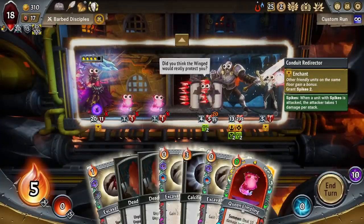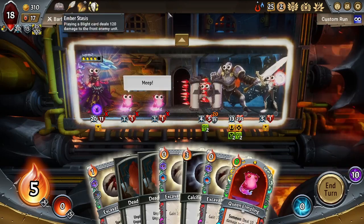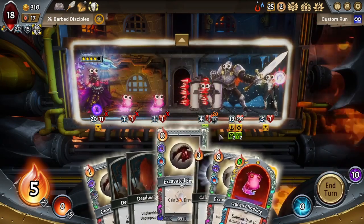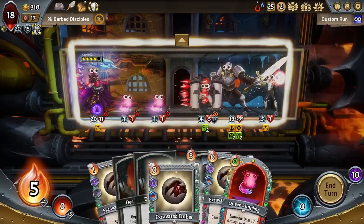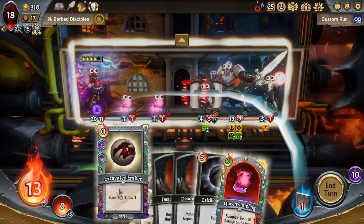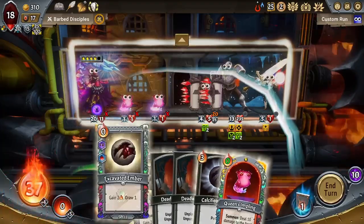Lastly we have the clanless infinite draw combo. To get this you need the Concealed Caverns event called Ember Deposits. Ember Deposits gives you the choice of either getting an Abandoned Stave or getting several Calcified Embers into your deck. If you hold those Calcified Embers for about two fights you get Excavated Embers into your deck instead. What you then do is put a Remove Consume on Excavated Ember — so it's gain two ember, draw a card. If you duplicate it with the one that has Remove Consume from Eternal Stone, you can just loop the two of them. This gives you infinite draws and infinite ember.